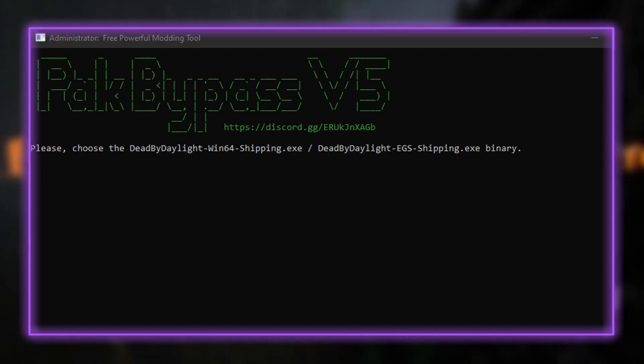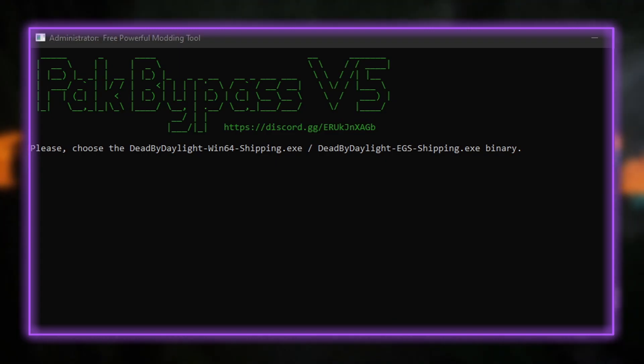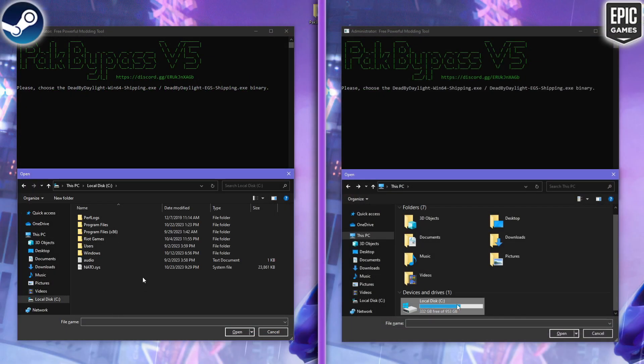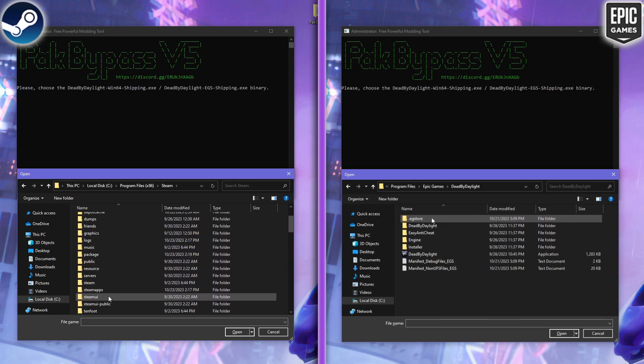Now we have to choose the following EXE. The first one is for Steam and the second one is for Epic Games. Right now on the screen you can see both ways on how to do it for Epic Games and for Steam.